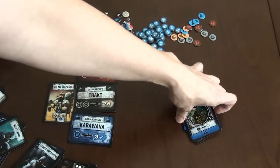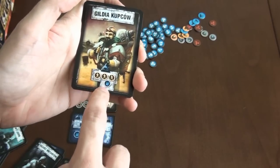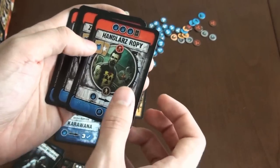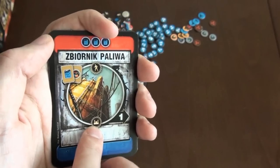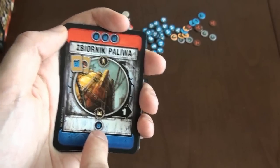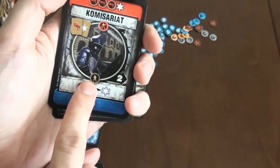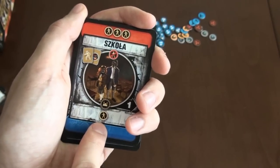Then we have a production phase. In this phase our base card will always produce three workers and some resources. Each faction will produce different resources, and our locations — if we incorporate them — will produce some resources too. Locations with a production icon will produce resources each round. For example, a school will produce one worker.